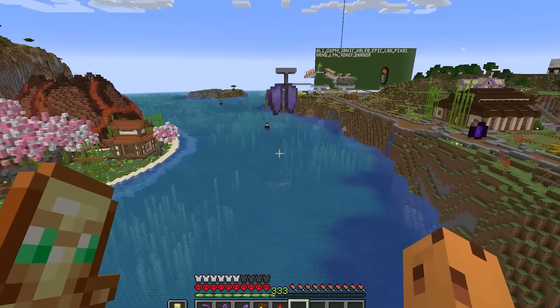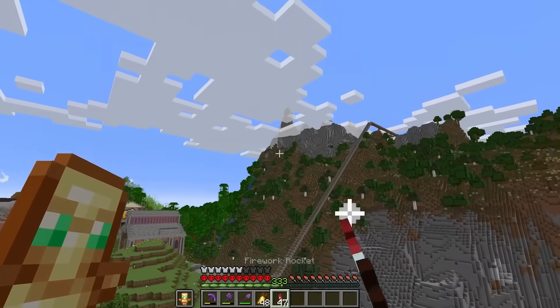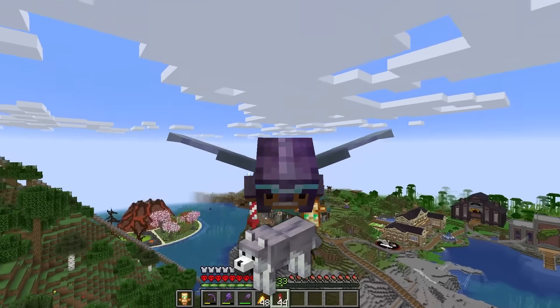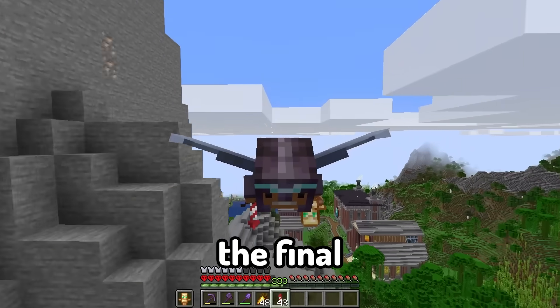I should probably repair my wings first. All I gotta do is just throw this right into the river, and Poseidon the god of the sea will send it right back up to me — fully repaired. Okay, let's go find myself some dogs. So what we have left is the ashen wolf, the rusty wolf, the spotted, the striped, and the snowy. That is the final five.